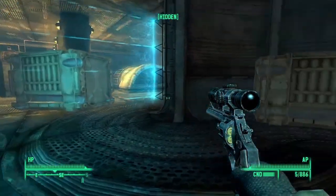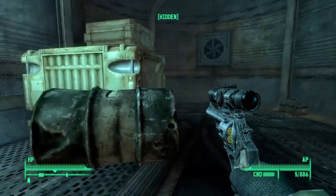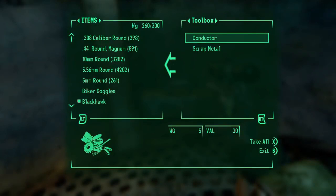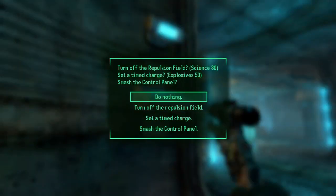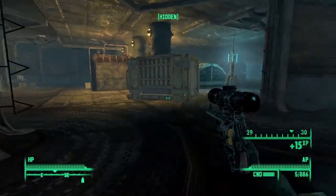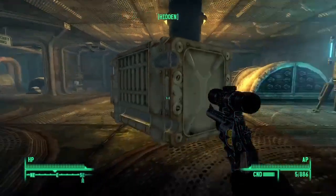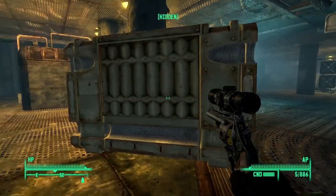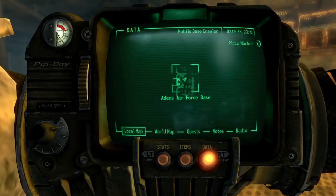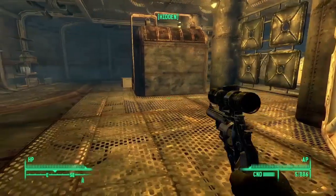Alright, first off I've got to disable this field. Turn off the repulsion field, set a timed charger, smash the control panel. Let's just turn it off — because I'm a pretty smart guy. Let's look at the local map on this thing. Not going to show us much, but it is huge and there's like three or four floors in here.